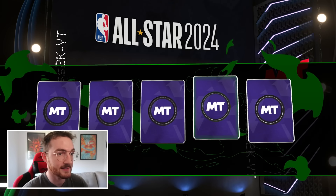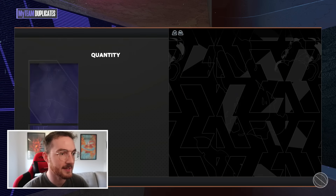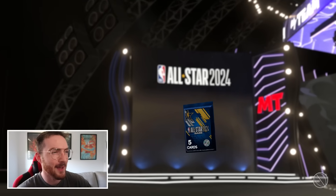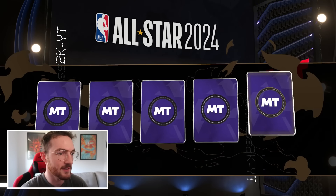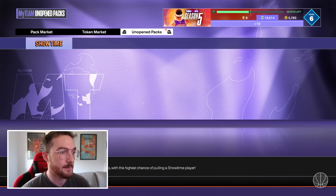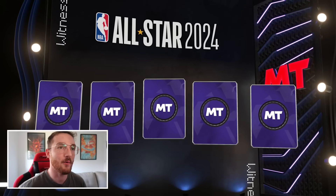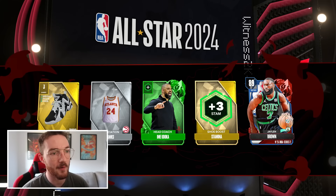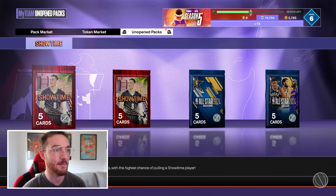Moving to the All-Star base packs — I don't expect much from base packs but a little something every now and then wouldn't hurt. There really aren't diamonds here unless it's a Series 2 player. All-Star Weekend — it can only go up from here. We get a Ruby — Jaylen Brown. I'll take it.